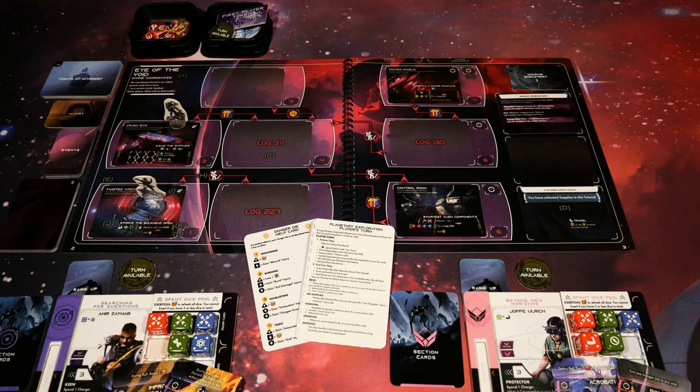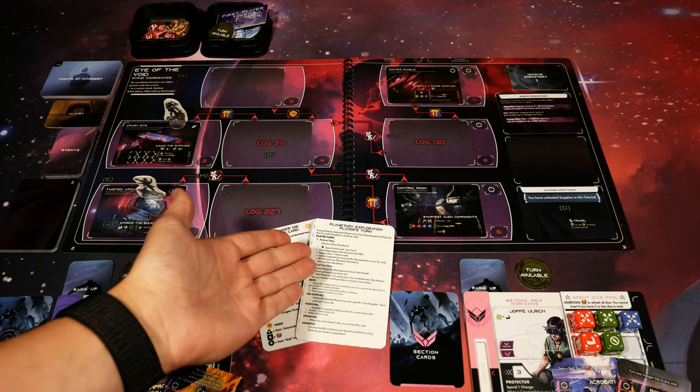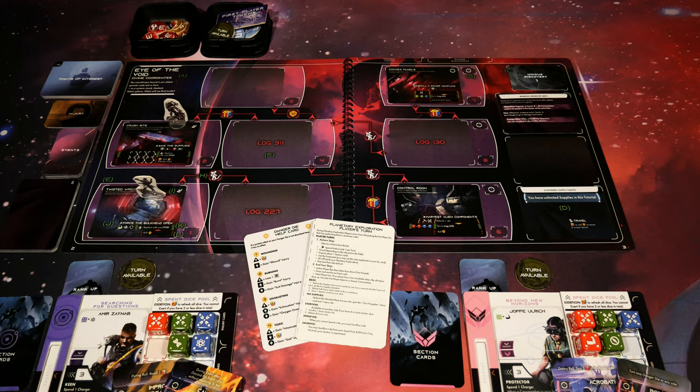The final step around setup is for your tokens. Make sure they're organized around the planet board, but specifically right now look for the turn available tokens and make sure there's one face up next to each crew member with the turn available text showing. When playing solo there's really no need to use the first player token - you can designate whether a certain crew member goes first on one given round and that changes in the next round. I've also placed these reference cards here: planetary exploration and the danger die. Flip them over and there's even more reference material on the back.